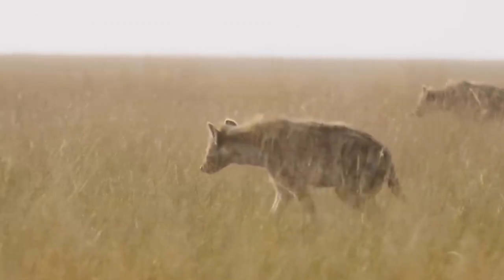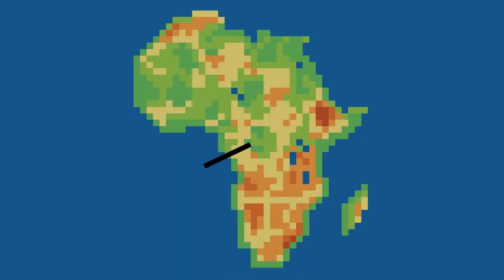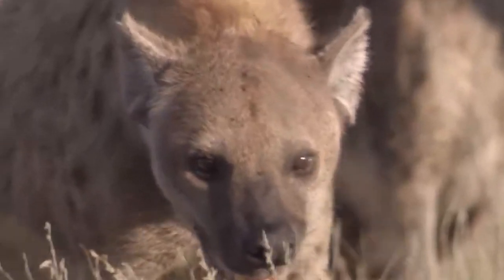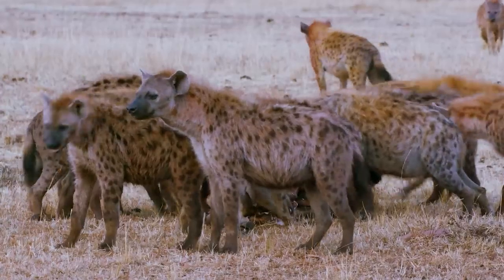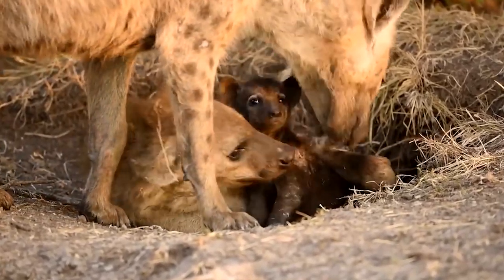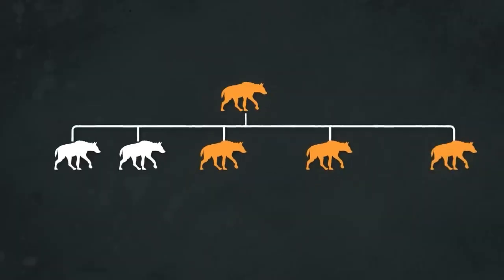Their high-level bite and durability doesn't really set them apart in a meta filled with individuals like lions, leopards, or wild dogs. Yet they're the most numerous large carnivore on the server. So what is it that they're doing to be so successful? Well, this all comes down to one stat in particular: their intelligence. By some metrics, hyenas are the most intelligent carnivorans of all time, with intelligence in social structures comparable to many primates, with some even going as far as outperforming chimps in some intelligence tests. With these stats, they've become one of the most social builds in the game — second only to humans — allowing them to form clans consisting of upwards of 80 individuals.